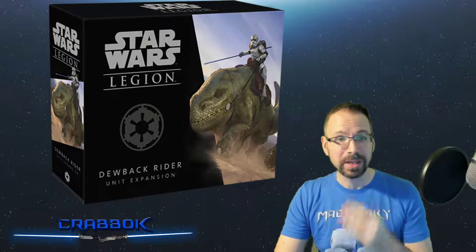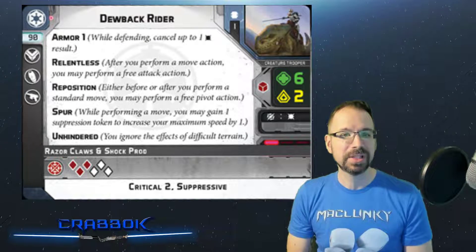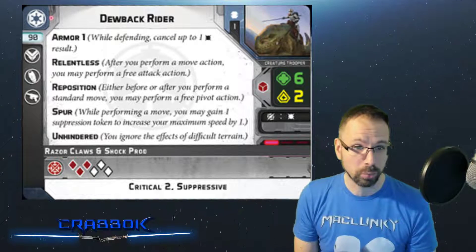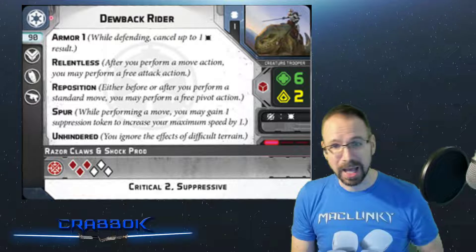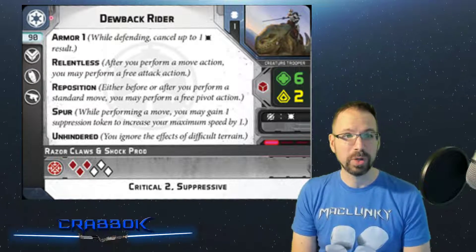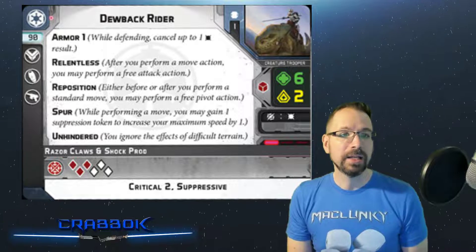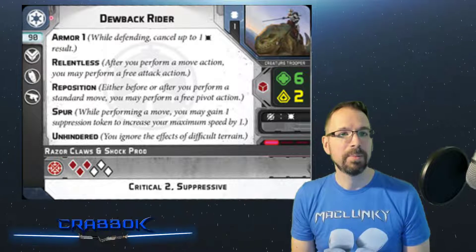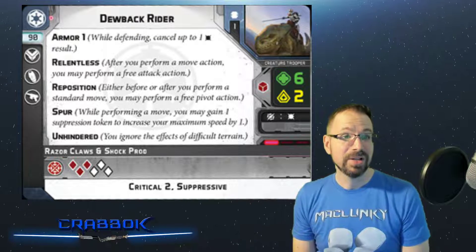With all that admin stuff out of the way, let's go ahead and talk some more about Dewbacks because it's just a really cool unit. At first you're going to say their speed is 1, 90 points, which isn't too bad. They only have that melee weapon, but it's a great strong melee weapon. They have 6 health and 2 courage, so they are kind of vulnerable to suppression — that's one of their weaknesses. But they make up for that with armor 1, automatically canceling 1 hit. And if you can get them behind heavy cover, they can end up canceling 3 hits out of every shot thrown at them.